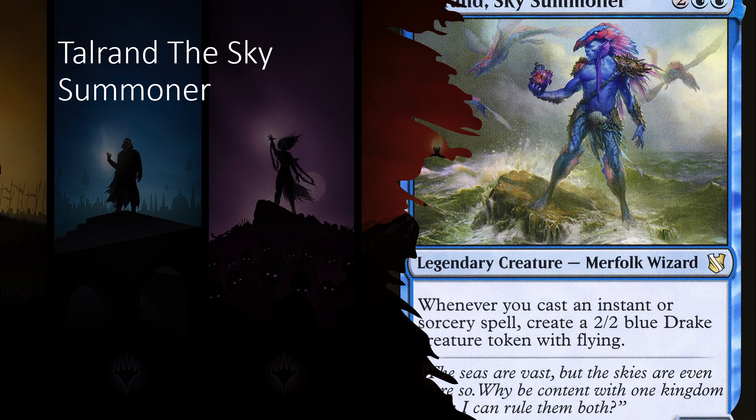Tolarian the Sky Summoner — what is he, what does he do, and how do you play him in the Commander format in Magic the Gathering? Tolarian the Sky Summoner is a 2/2 Merfolk Wizard that for 4 mana, whenever you cast an instant or sorcery spell, creates a 2/2 blue Drake creature token with flying. We can already see some synergies: it's going to be a lot of cheap spells, some blue token buffers, and a lot of card draw.